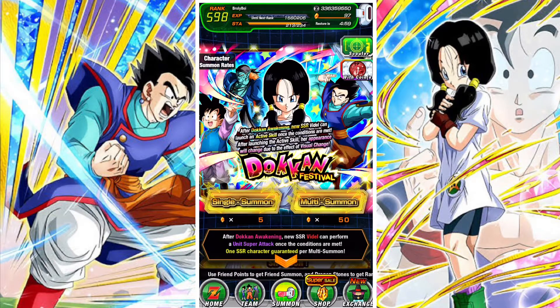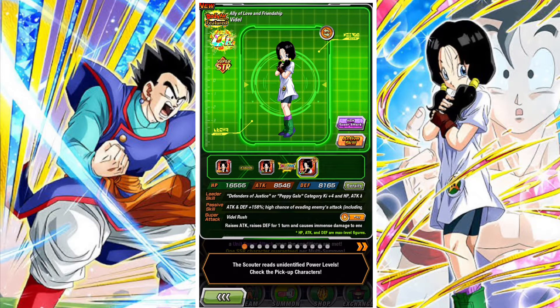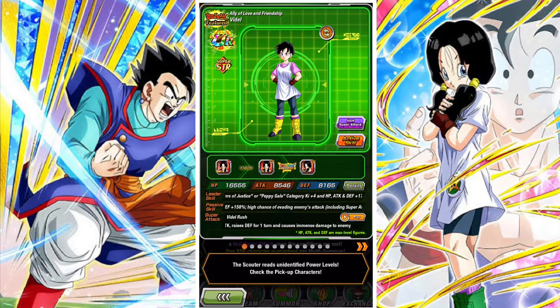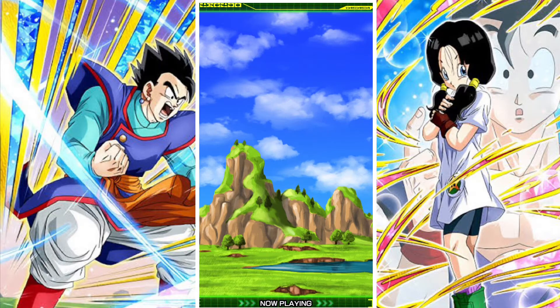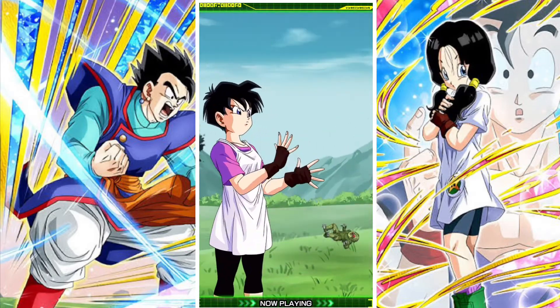Finally, let's go through the banner. The banner is very good — it has a set of discounts: 25 stones, 30 stones, and 45 stones, with the final stone summon featuring a guaranteed featured unit. I do suggest you do the discounts even if you are looking at saving. You can basically earn all the stones back from the current campaign content, so you're not really losing anything, and you'll get a guaranteed featured unit. Videl herself is pretty good — she's a Peppy Gals and Defenders of Justice lead, and also a very strong offensive unit.